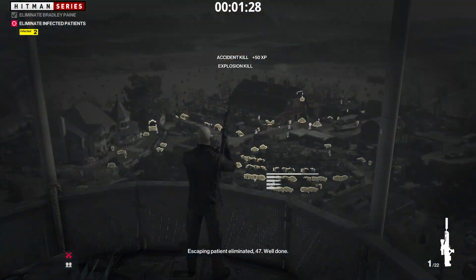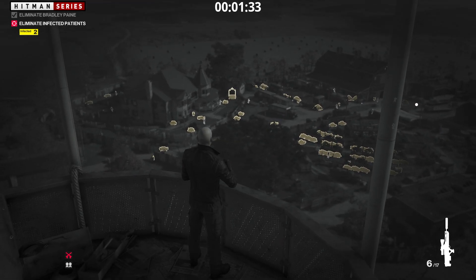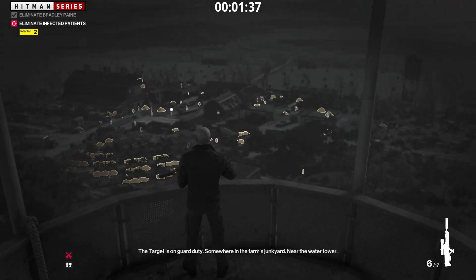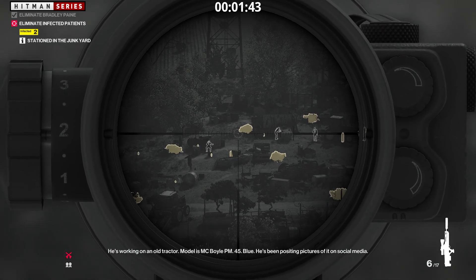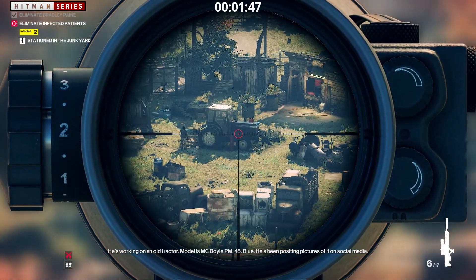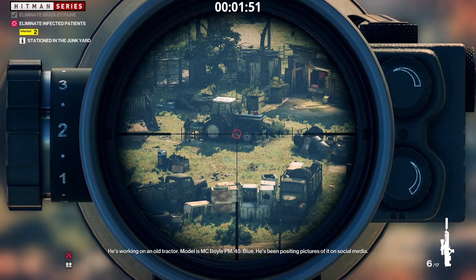Escaping patient eliminated, 47. Well done. I'll have information on your next target shortly. The target is on guard duty somewhere in the farm's junkyard near the water tower. I have some information, 47 — he's working on an old tractor. Model is MC Boyle PM45 Blue. He's been posting pictures of it on social media.